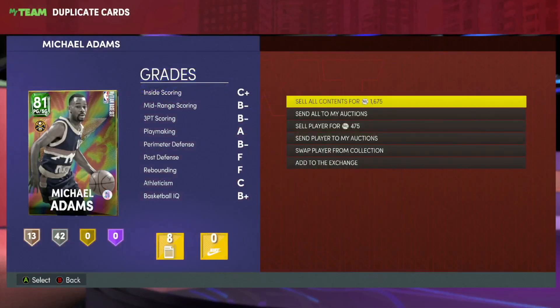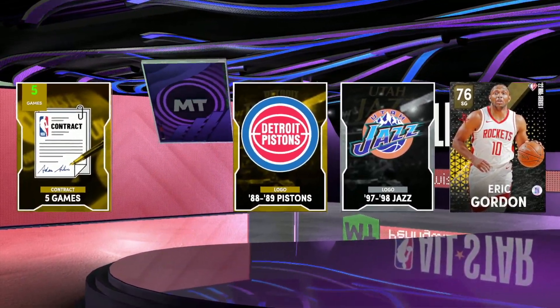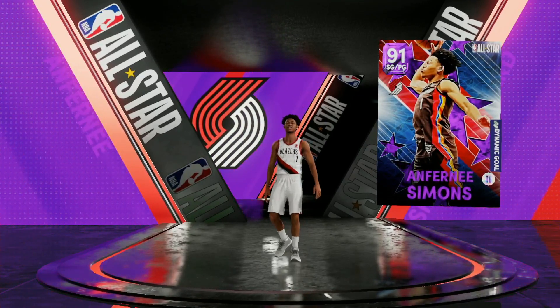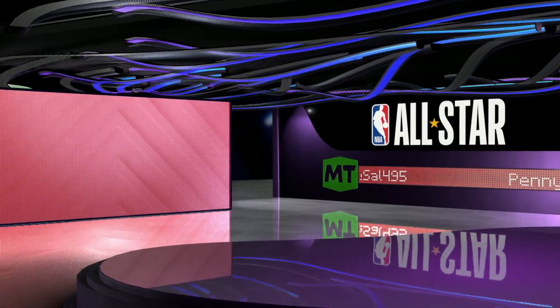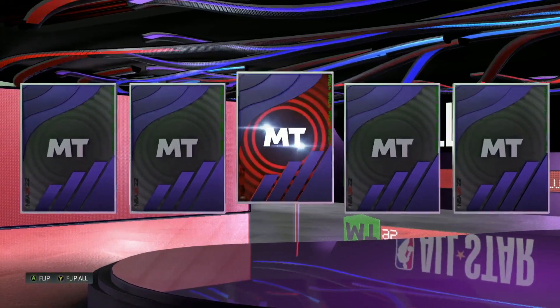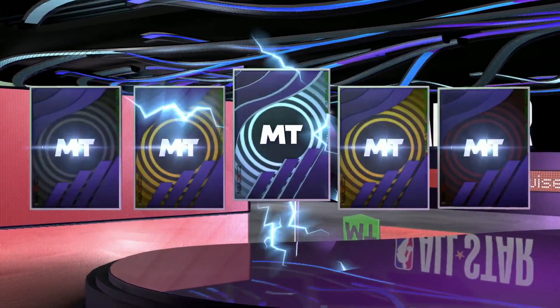We get a holo Michael Adams we'll send to auction. Next pack - another amethyst - packs really aren't looking the best, only getting amethysts, no pink diamonds, no galaxy opals, no dark matters. Let me know in the comments who you're looking to pick up from this set. Me personally, I want Kobe, TMac, or Russ, but really looking forward to galaxy opal Zach LaVine - he looks to be a top two or three shooting guard. TMac only got a slasher dribble style so I still think Kobe is probably better.